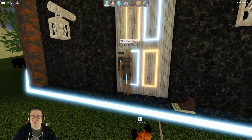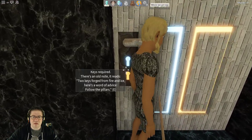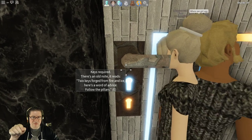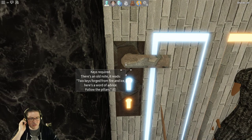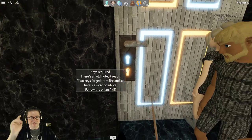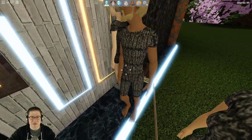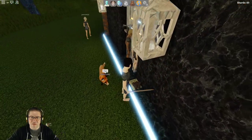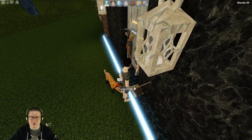It looks like keys are required. There's an old note. It reads: two keys, forged — one from fire, one from ice. Here's some word of advice: follow the pillars. Press E. And it looks like there's a note of some kind under here — maybe that's the note that I just read.